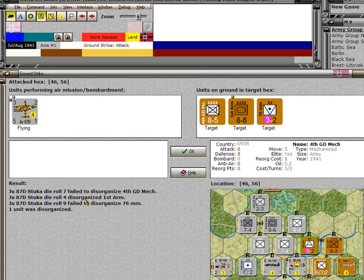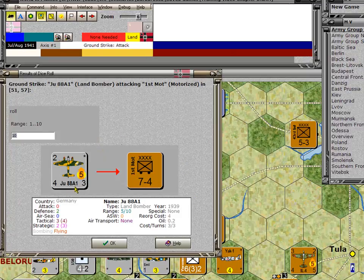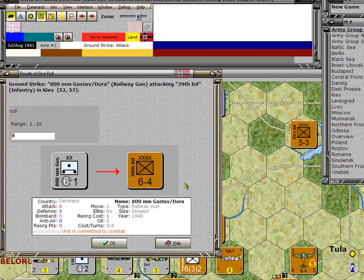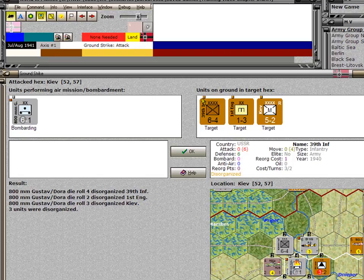If you do not want to go through each die roll one by one, the summary page presents the same information. The JU88A comes in needing a 3, but rolled a 10, then a 7, then a 9 — totally ineffective, did not disorganize any of those units. Here is the rail gun firing on Kiev: the 6 is good, a 2 is also good on this unit, and a 3 is good on this unit too. So all three Kiev units are disorganized — you can see by the little status indicators they all have their little orange dot.